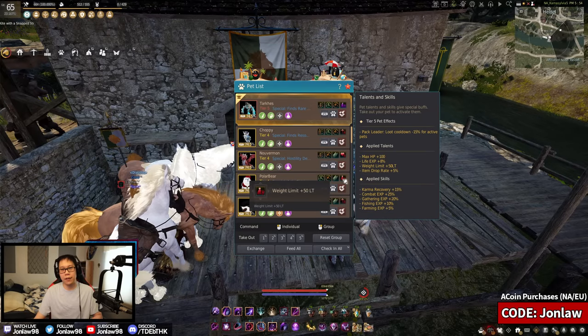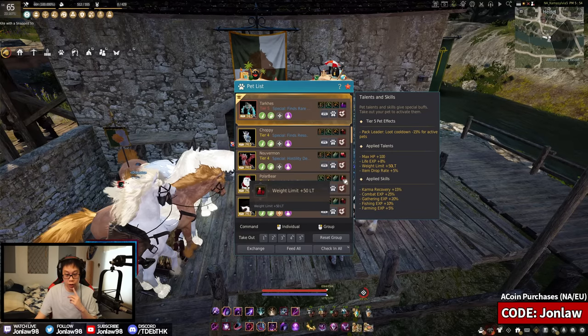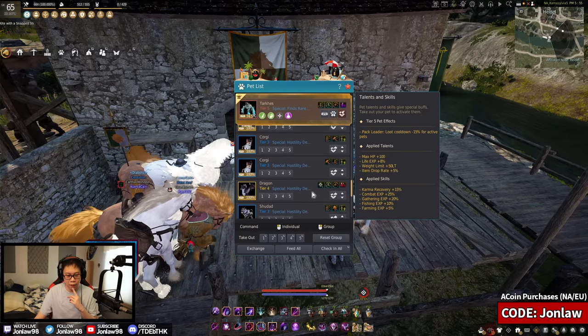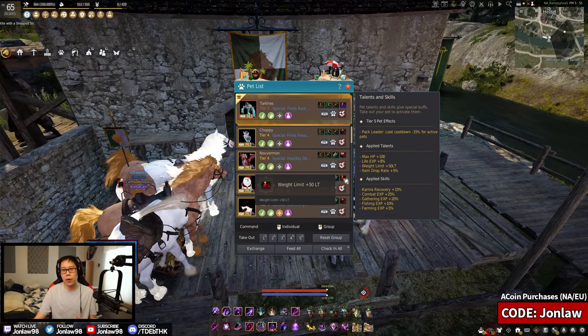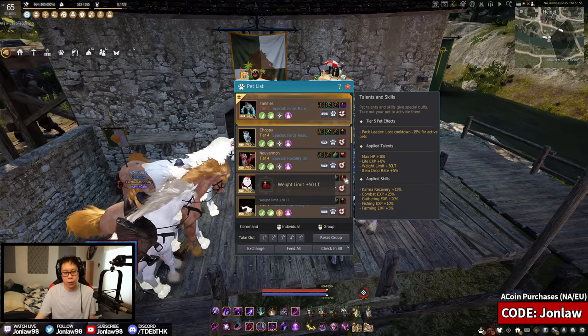The polar bear gives extra weight — I think it's 50 or 10 per tier, let me double check that. Either way, extra weight is always nice, and it's family-wide so you don't have to buy it on multiple characters. Pretty good to have.